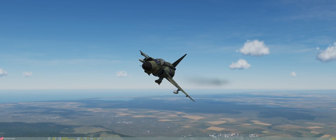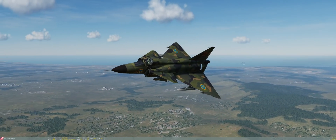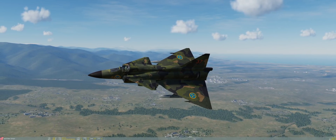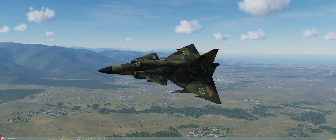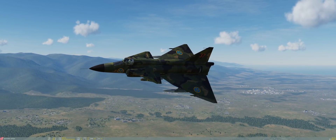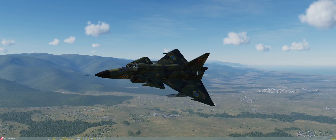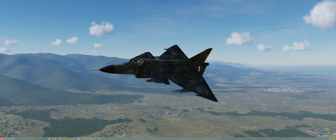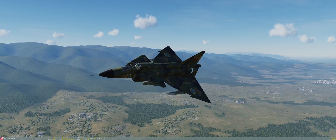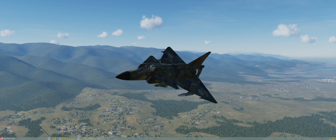Eagle-eyed viewers will notice this is the exact same mission I flew with the Harrier a little while back. The SA-8 might not be the most advanced or most powerful weapon in the DCS arsenal of Russian SAMs. However, it was developed during the early 1970s and late 1980s, which is coincidentally the same time the Viggen was developed and produced — making it a very area-specific weapon for the Viggen to engage and defend against.